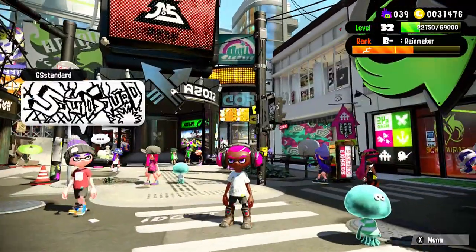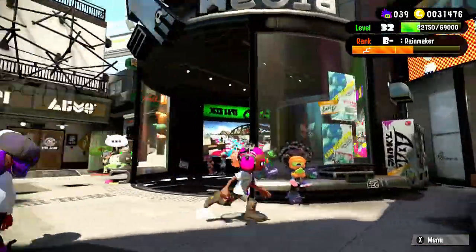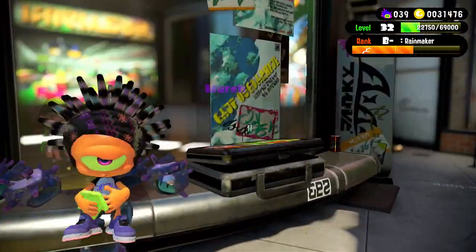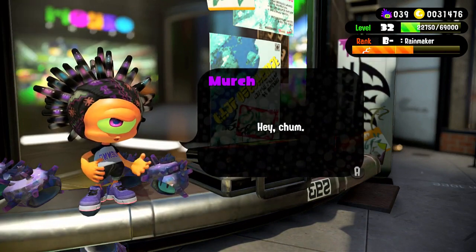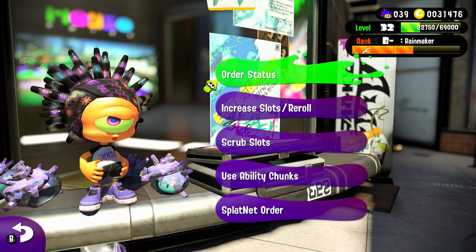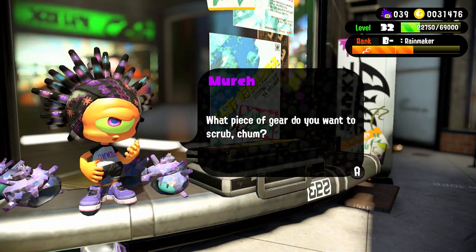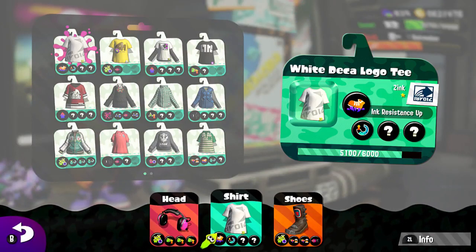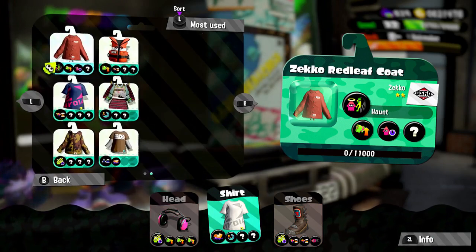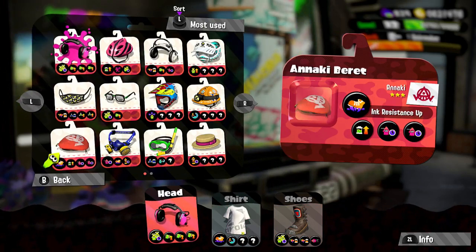Now to reroll or scrub your items, you're going to need to go to this little guy over here. For those of you who haven't played yet, his name is Murch. What you need to do is select 'Scrub Slots' right there, then select an item you want to scrub.